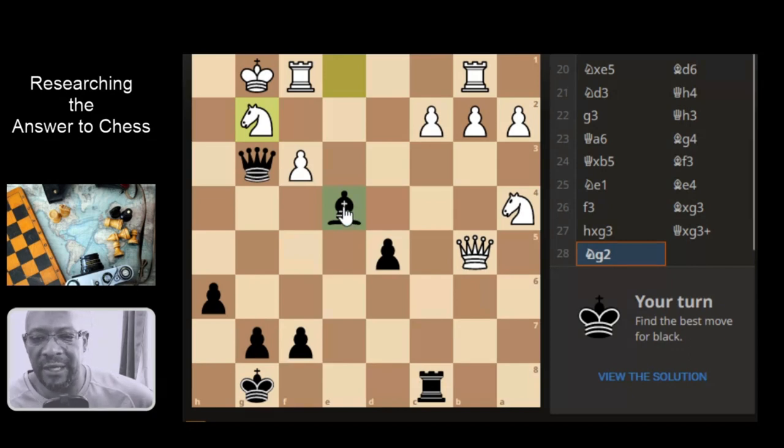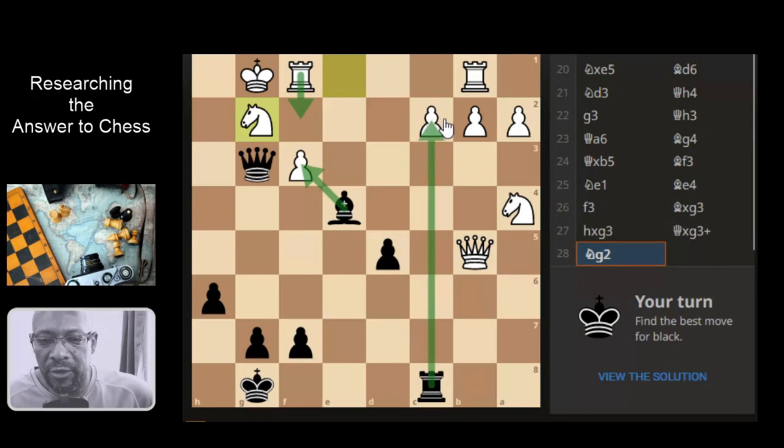So that looks like it's improving, but still - bishop comes here, the knight can't move. The rook could come here to defend the square, so that's another out, so that might be a bit of a waste of a move. Rook can take this pawn to be on here as well, but if it did do that the pawn would simply just take the bishop.